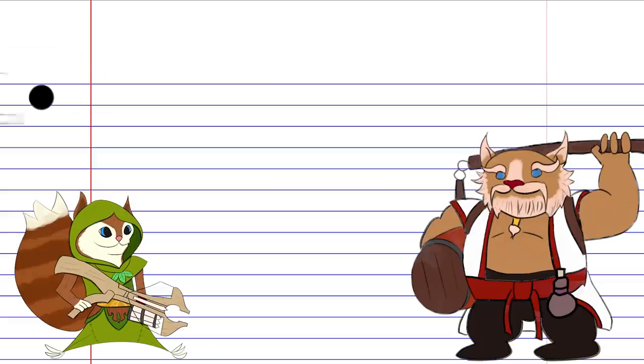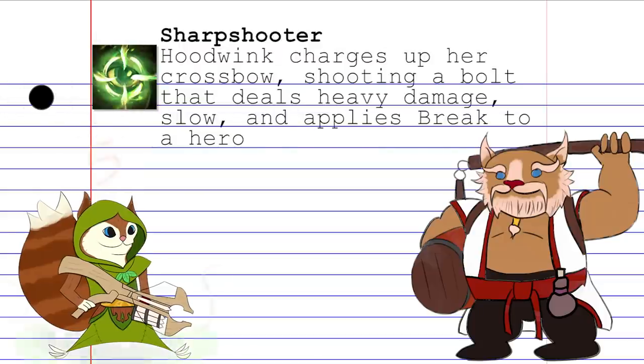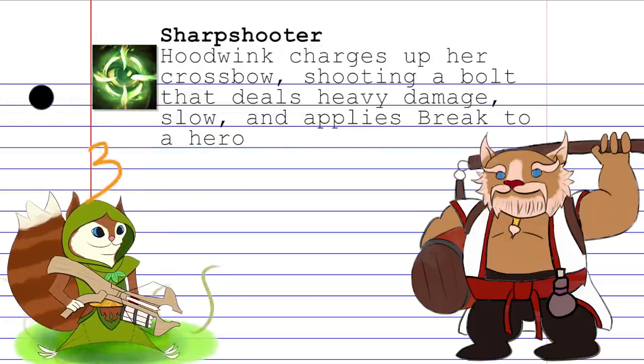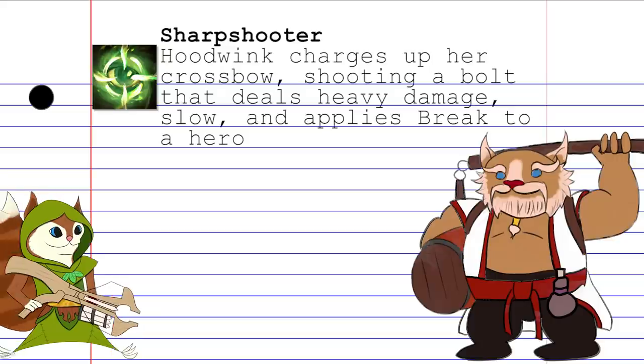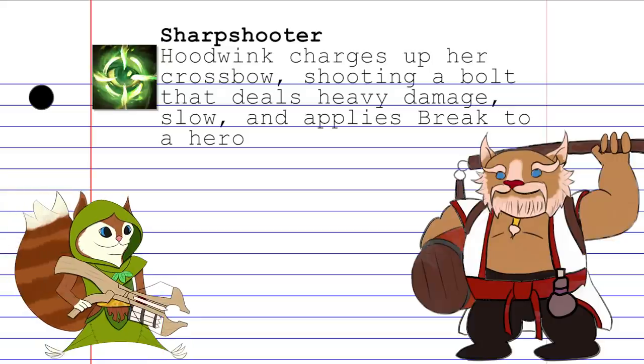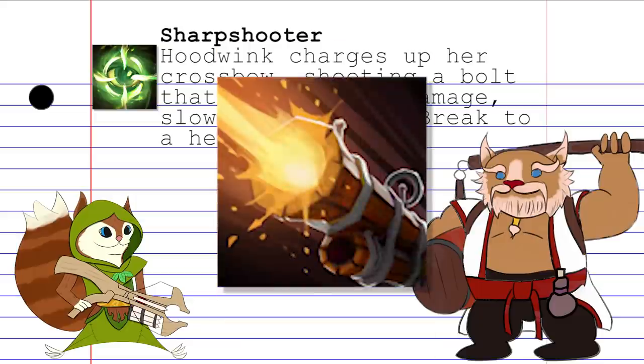Hoodwink's ultimate is Sharpshooter. This causes her to charge her crossbow for up to 5 seconds. When activated again, she'll shoot out a bolt dealing a heavy amount of damage, a slow, and applying a break debuff on the enemy depending on how long you charged up the spell. Hoodwink will also get knocked back a short distance after firing. The spell has a massive range — actually just as long as Sniper's Assassinate.